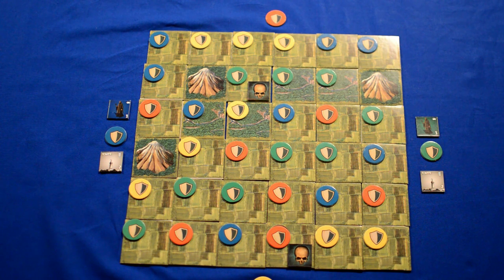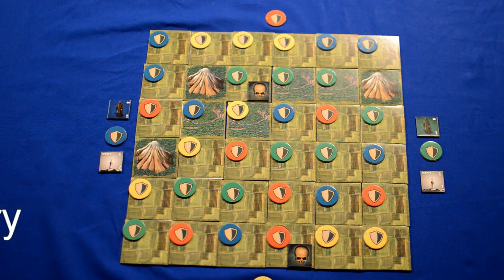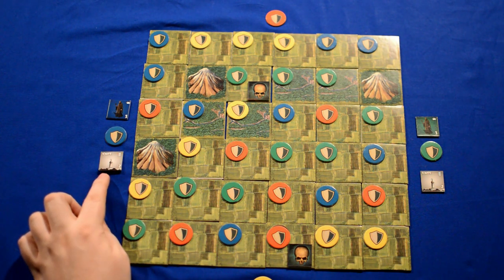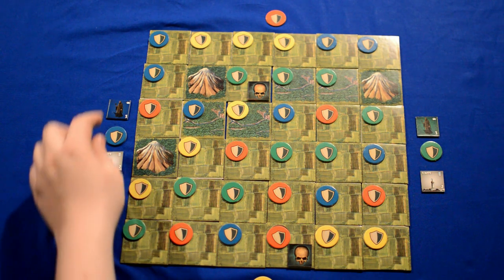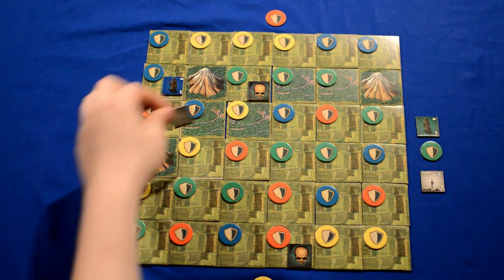For this 2-player game we have also randomly determined the location of 2 plague counters, here and here. The first player to place will be blue as they have the smallest largest domain. A domain is made up of orthogonal adjacent tiles. Blue will place his leader and his tower into areas that he controls. In this example the leader can go here, and the tower can go here.